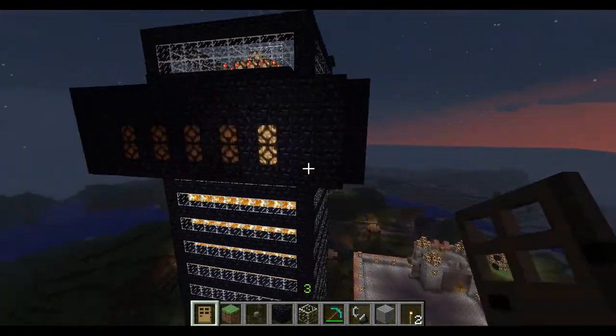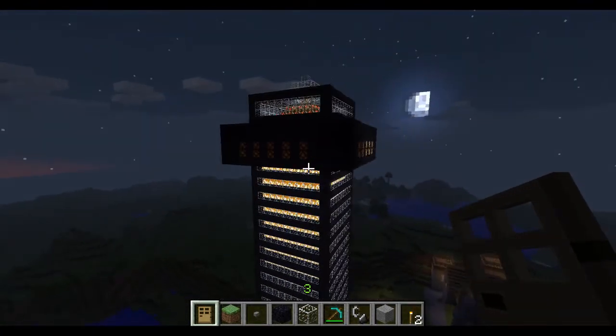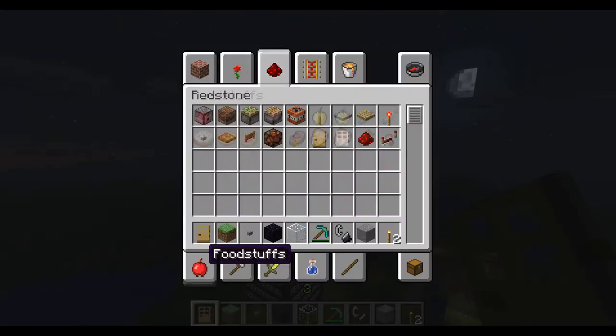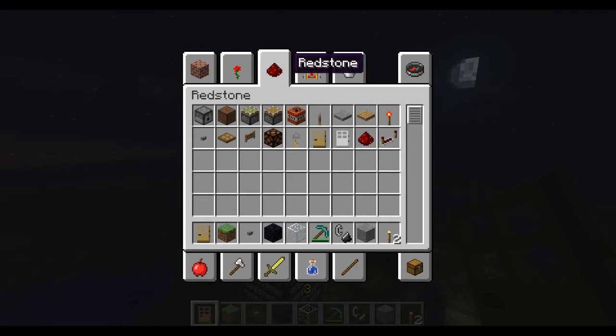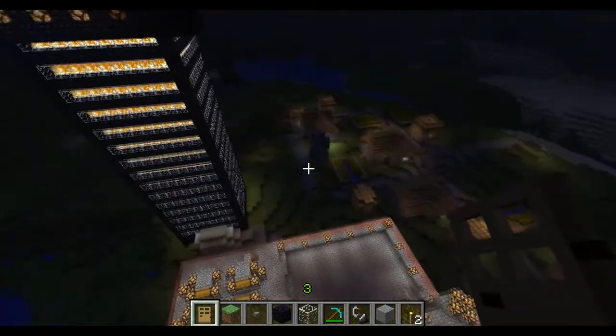As you can see I've been flying around right here — this is one of the awesome things you can do. I don't know if the Xbox version has it, but on PC there's a thing called creative mode where you have access to every block. With the new 1.3 update you now have access to everything that's in the game.